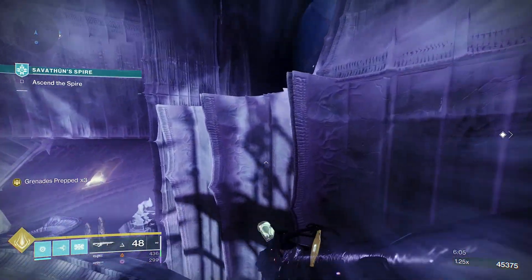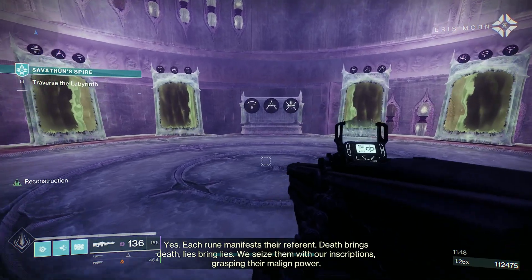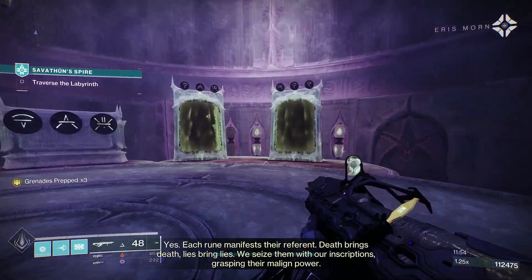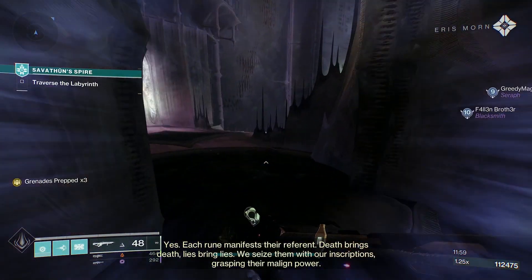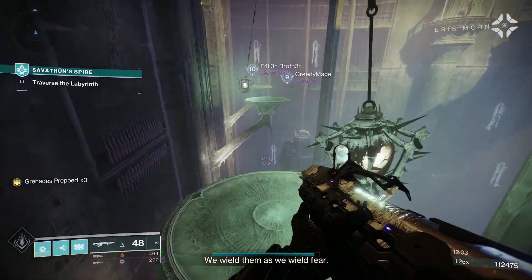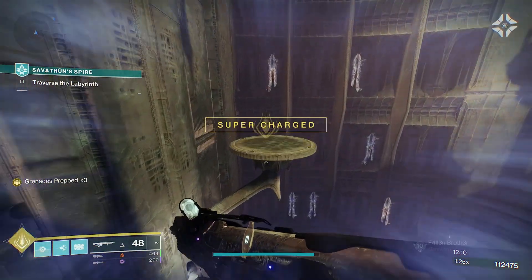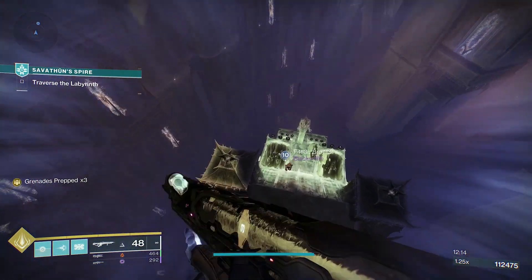That's going to be one of two. Alright, so the second chest is going to be through these doors. You don't have to find the right door — you can go through any of the doors. There is a triumph, though, that has you matching all the doors. So you don't have to do them in the correct order, but if you want the triumph, then do them in the correct order. Other than that, they'll send you to the exact same place every time.